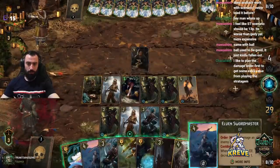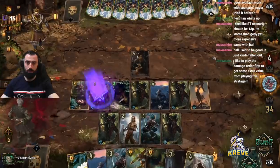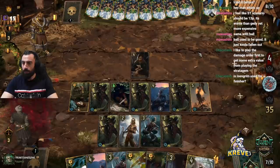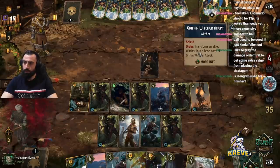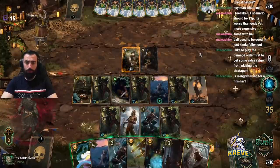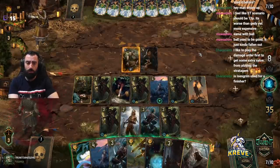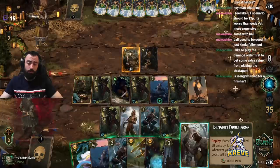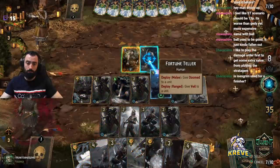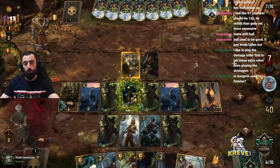They look like they're accepting defeat a bit — I think they're giving up the round. I'd like to play the damage order first to get some extra value from the stratagem. Is'n'grim can be used as a finisher as you can see — he's pretty good in our Scenario play here. He's flexible; we've got Eldane at the end of match too. We've got plenty of points here in round one.